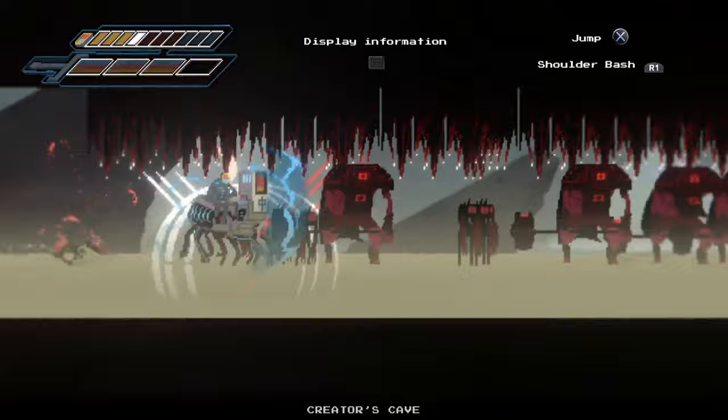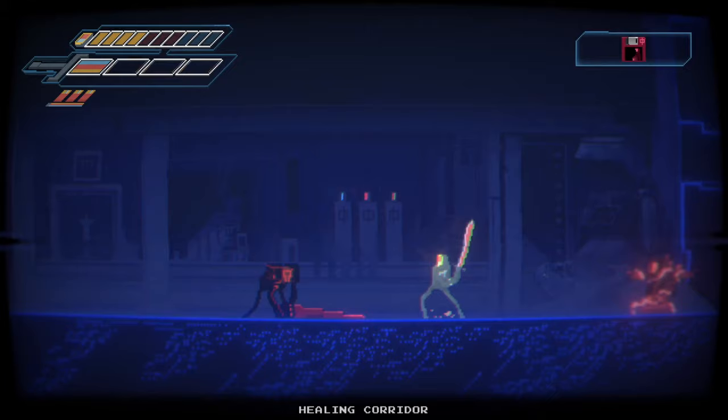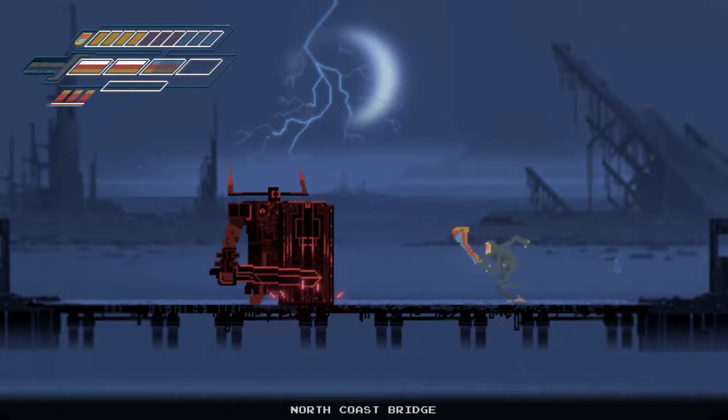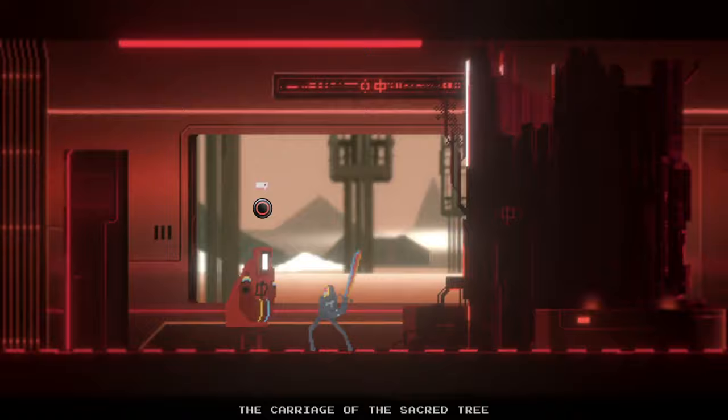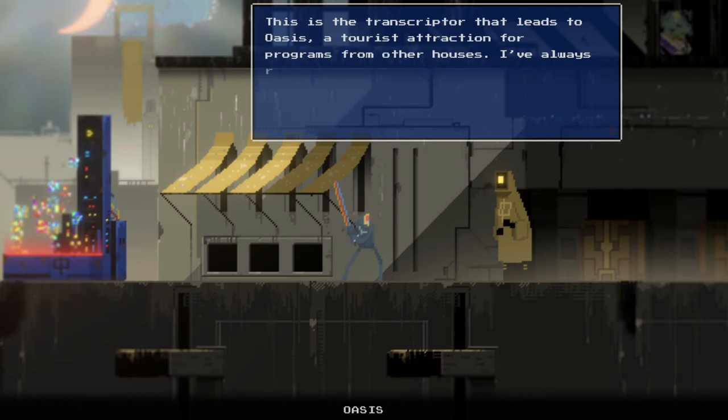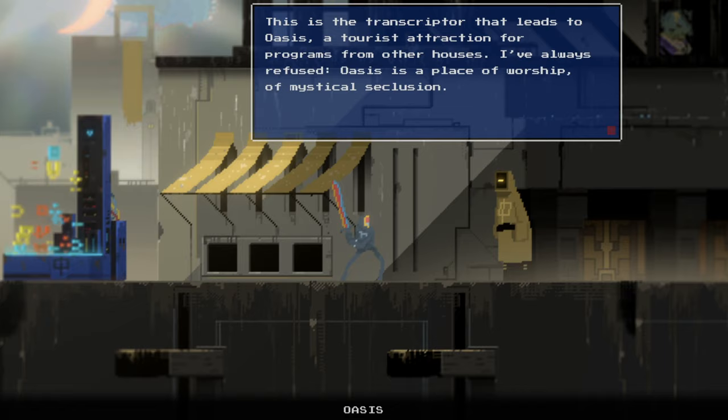On the surface this might look like a simple 2D side scrolling action game, which it kind of is, but it's also incredibly story driven. If you were hoping to check your brain at the door and play something along the lines of Streets of Rage 4, then I'm afraid you're out of luck. If you don't enjoy regularly pausing to read stuff, then the slower pace and focus on narrative here might just put you off. I'm not exaggerating either — Narita Boy is extremely dialogue heavy for this type of game.